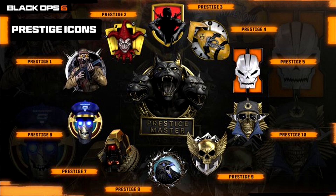Prestige 2 is the jester, Prestige 3 is the shadow Black Ops 6 emblem, number 4 is 'Welcome to Nuketown,' and Prestige 5 is Black Ops 2. Prestige 10 — I actually have no idea what it is — it just looks like a skull with some glasses and a star behind it with some metal stuff.